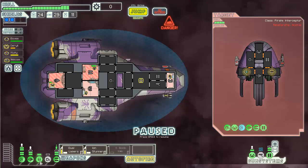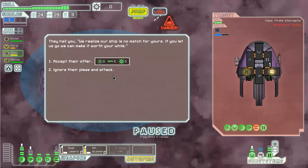Why is there no air? Because I turned off oxygen, that's why. Six fuel and six missiles.